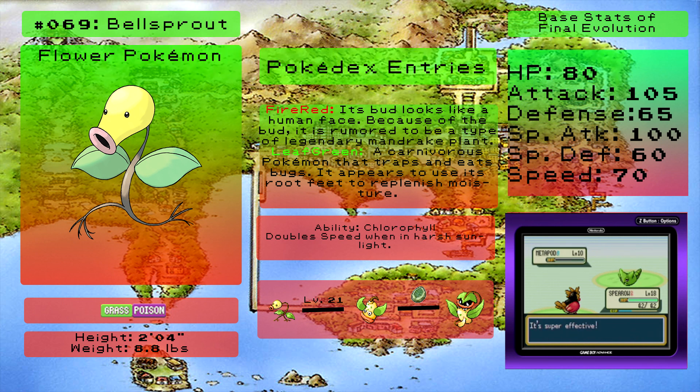I'd say, if you're trying to choose between those two and you have both versions, you'd be better off just getting a Vileplume. Unfortunately, this is Generation 3 FireRed LeafGreen, so you can't really get Oddish's alternate evolution, which is Bellossom — you get that in Generation 2 games.